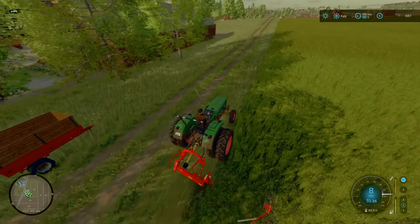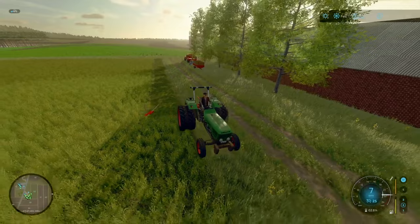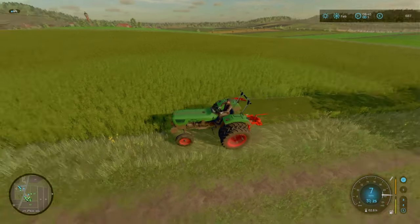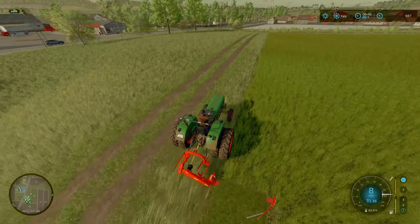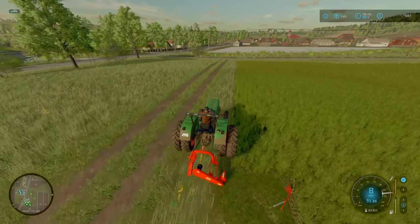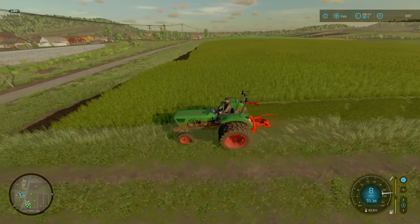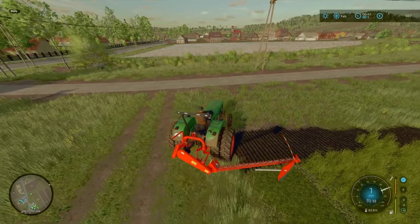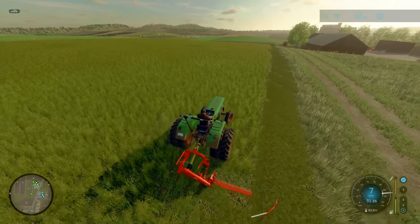I'll get all this cut and cleared in this episode so we get more grass growing. In terms of options, we can either cultivate this field and then do another crop, or for the time being keep the grass. Maybe we do oats or something - four months grown now. I'm thinking either oats or sorghum.